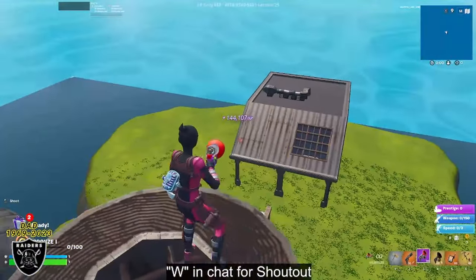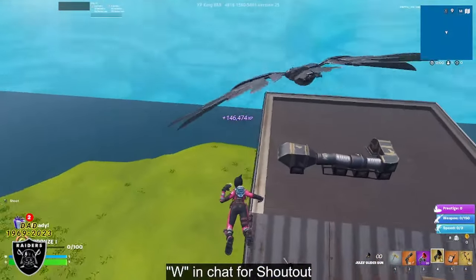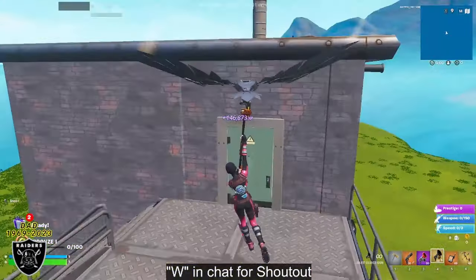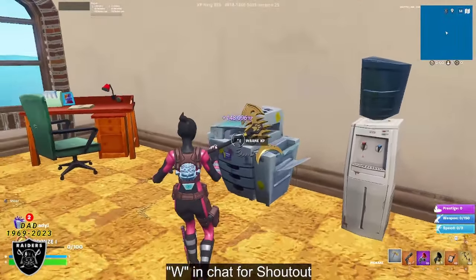For the next one, use your grappler to go to the opposite side. Fly to the building over here, and once you make it over, go to the back side, go inside the building, and up against this printer copier machine is the fourth XP button.